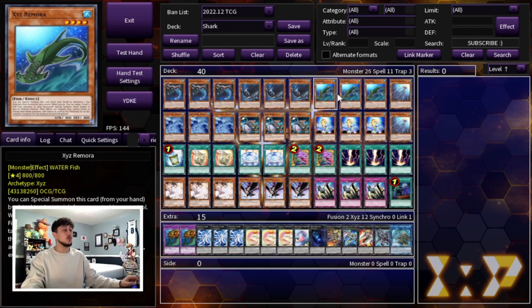We're playing three Ixys Remora. Ixys Remora is going to be one of the most important cards in your combo. Just having this card gives you access to so many different plays, so that's why you have to be playing three of the Ixys Remora. This card summons back two monsters from your graveyard for free when it's special summoned, which is absolutely insane.